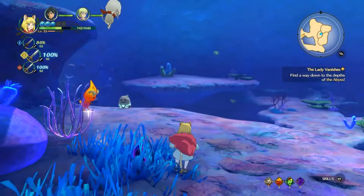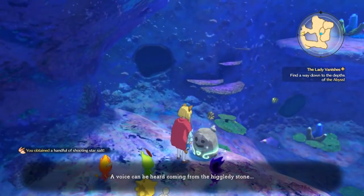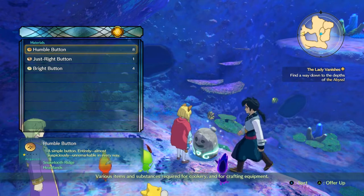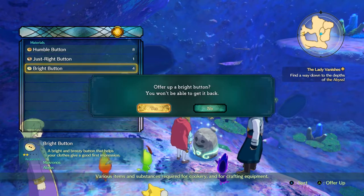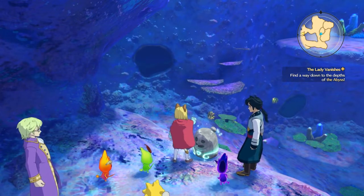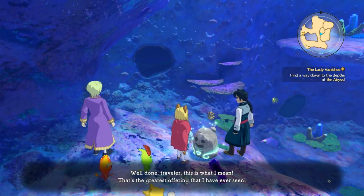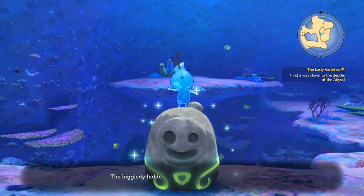I'm down here for the stone. What do you got - or what do you want, rather? You want buttons? Yes, we have buttons. Oh no, did he say bright buttons? Let's just hope he did - or was it the just-right button? Oh yes, you like it - good. Come with me, blue twiggy man higgledy.